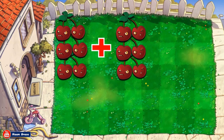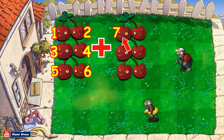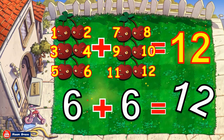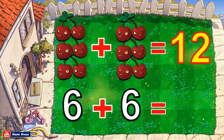Six cherry bombs plus six cherry bombs is equal to how many? Let us count all together. One, two, three, four, five, six, seven, eight, nine, ten, eleven, twelve. Good job! The sum or answer is twelve. Six cherry bombs plus six cherry bombs is equal to twelve. Six plus six is equal to twelve. Good job!